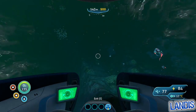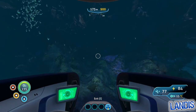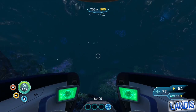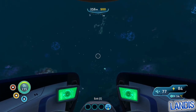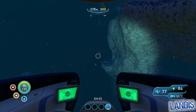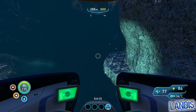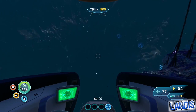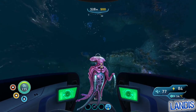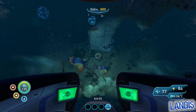We will be heading quite far into the grand reef. You'll know you're in the right zone when everything goes to a lovely bluish purpley colour and you get to see the giant bores. During this journey I do like to keep as close to the bottom as possible. The only real enemies you should find at the wreck will be warpers, which are more of a nuisance than an actual threat.